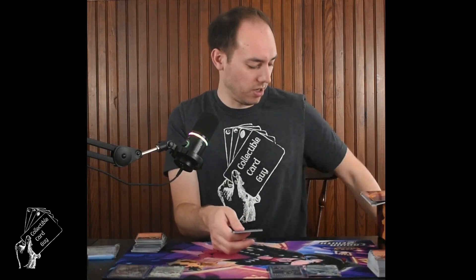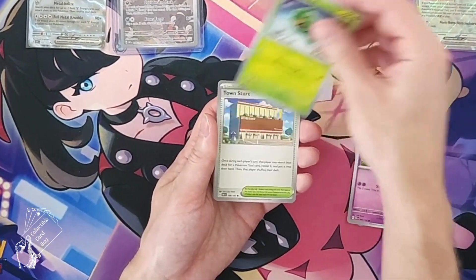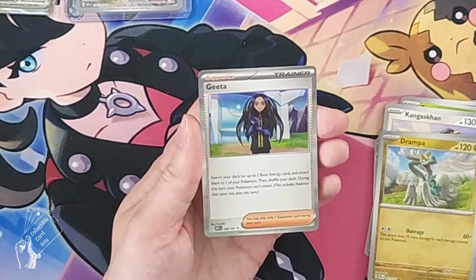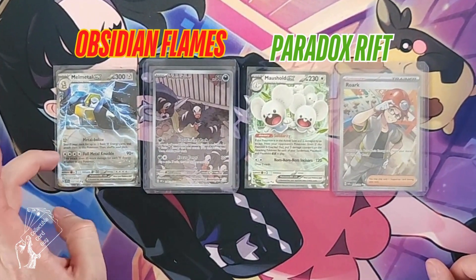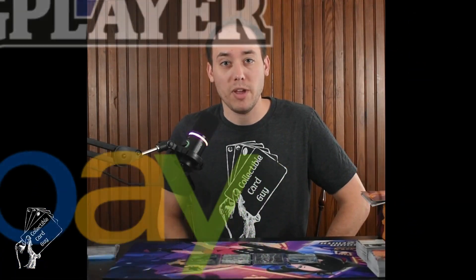Hoping for some last-pack magic on the final pack of Obsidian Flames. Town Store trainer, and unfortunately no additional hits. Overall out of both Elite Trainer Boxes today: Paradox Rift gave us a Roark ultra rare full art and Maushold EX; Obsidian Flames gave us the Houndour illustration rare and Miraidon EX. Tell us in the comments which trainer box you think won! Thanks for watching — don't forget to like and subscribe, check out our eBay store, TCG store, and revamped Instagram, all linked in the description.